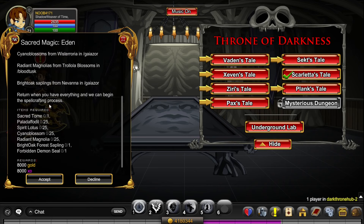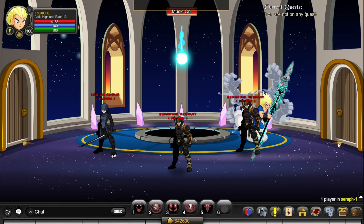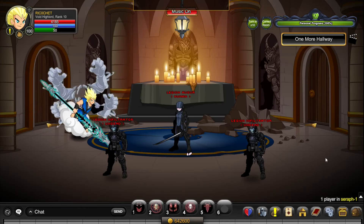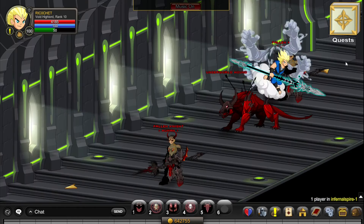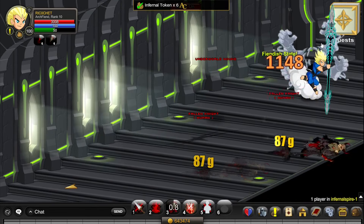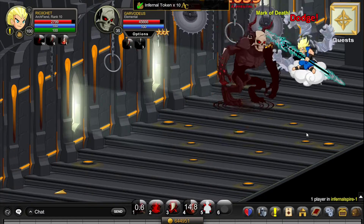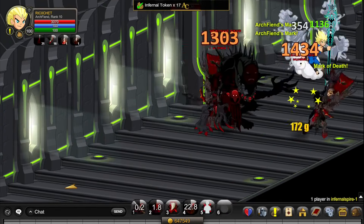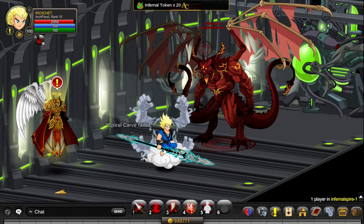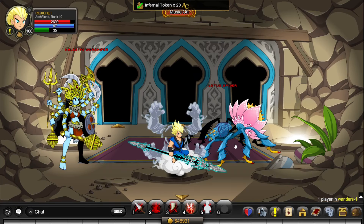In the final quest, Sacred Magic Eden, you collect items from different areas. Go to /join Seraph and kill there until the item drops. Then go to /join Infernal Spire. Next, go to /join Marsh and kill the Marsh Trees until they drop the item. Go to /join Wonders and kill the Lotus Spiders until you get the Lotus drop.